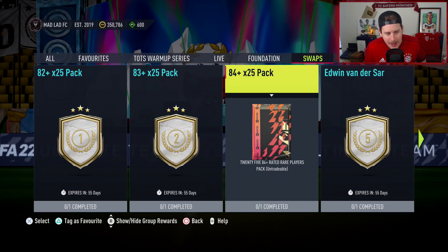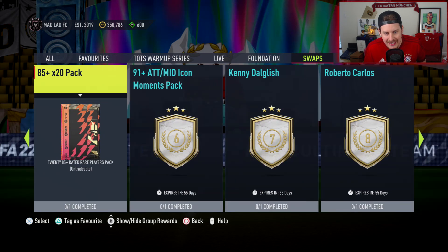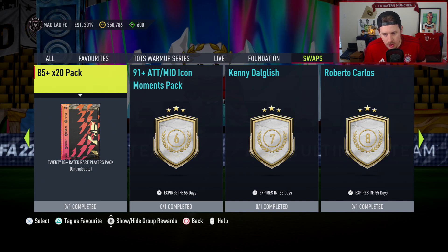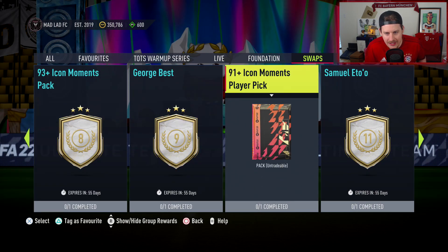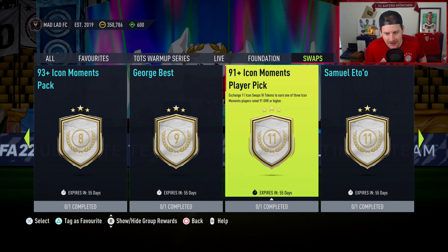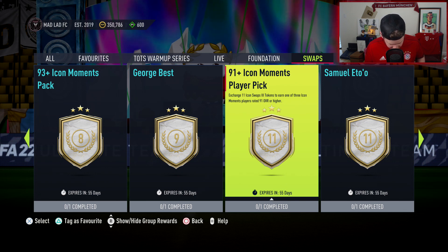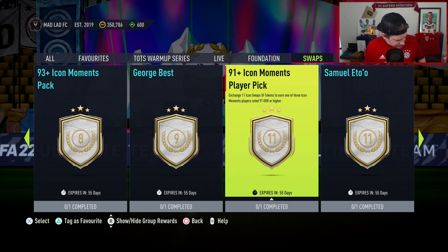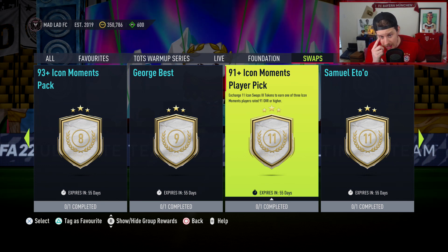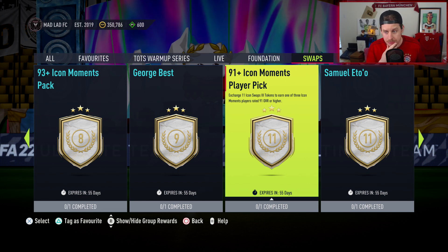Maybe the 82 by 25 and the 83 by 25 for Team of the Season, then get the Van der Sar — that's five. So we're up to eight and then get yourself the 91 plus Icon Moments player pick. Wait, nine plus nine is 18 total — so VDS at five, plus the 91 plus pick at 11, plus an 82 by 25 at one gives you... that works out to the right count. You could do the 82 by 25, the VDS, and the 91 plus Icon Moments player pick.